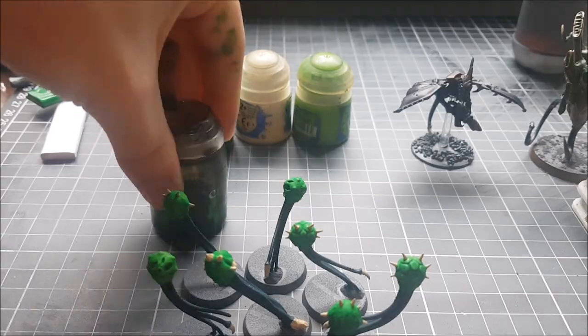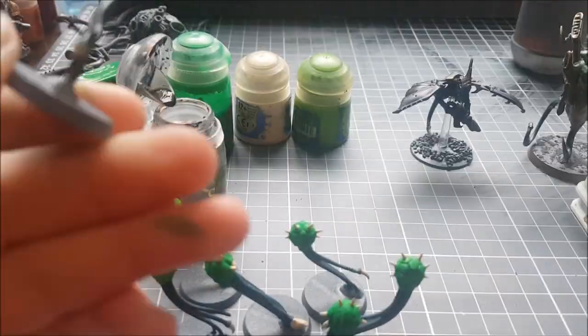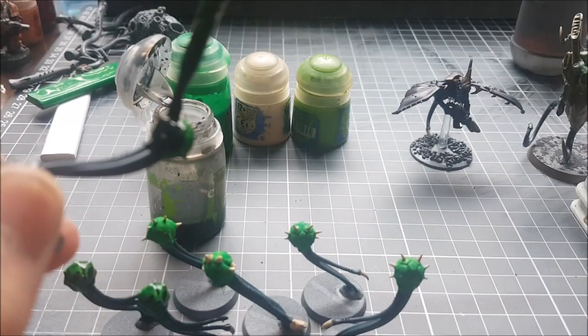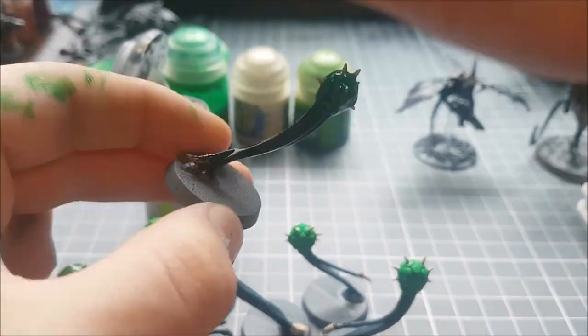To finish off all the mines and complete the effect, I'm using Nuln Oil. Effects-wise, this gives the effect of very thin skin covering a sack of churning toxins — like a lethal water balloon.